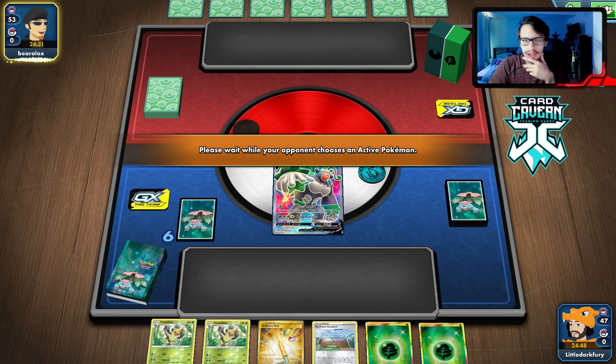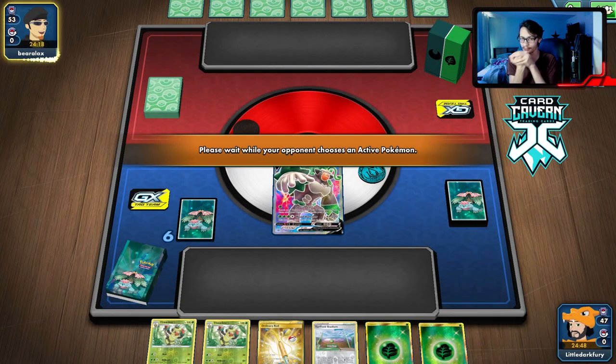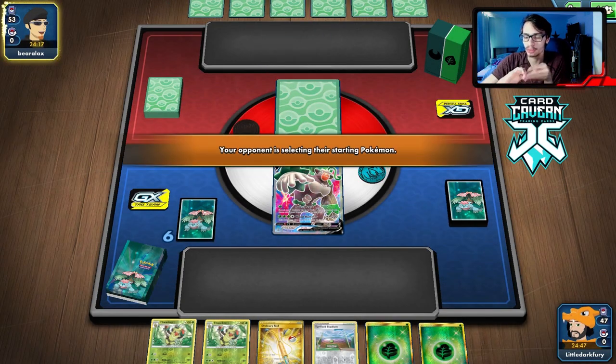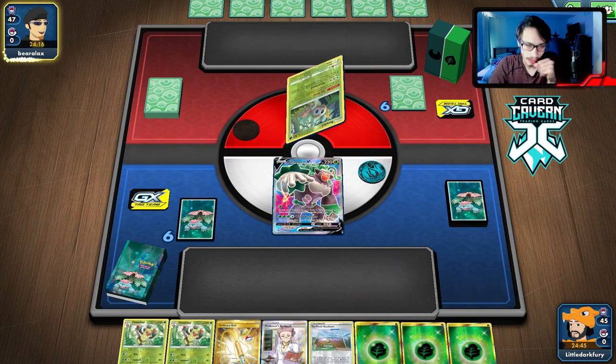It's an Obstagoon Decidueye deck. If we're prizing key cards and not getting Rillaboom in play — we can still use Forest Feast, attack with Rillaboom, and we're golden. We have Zarude too, so we can do a lot of cool things this matchup.